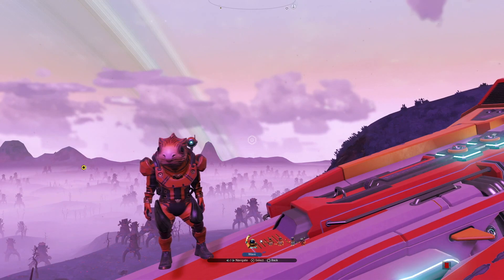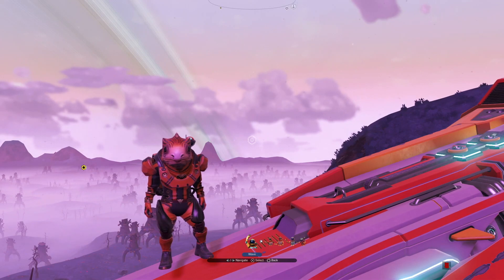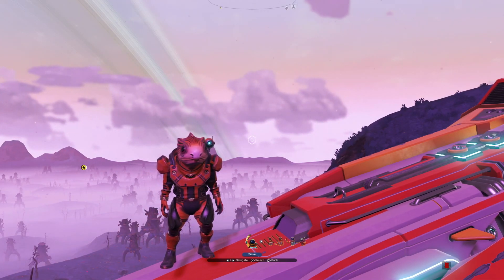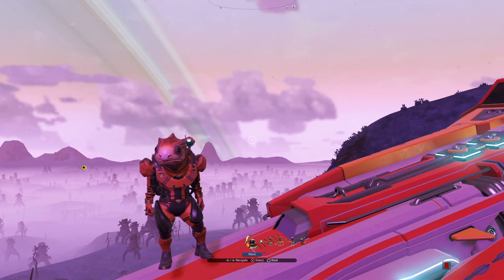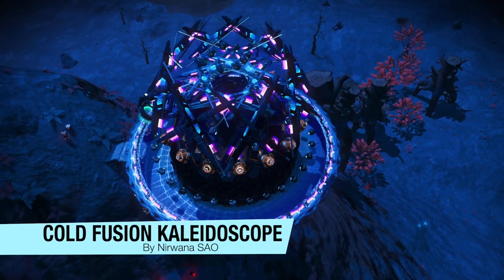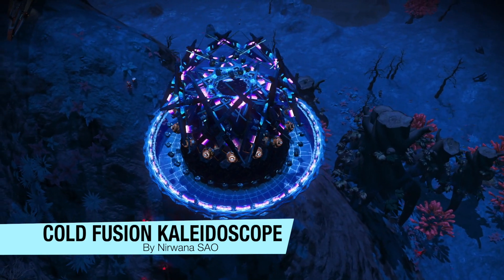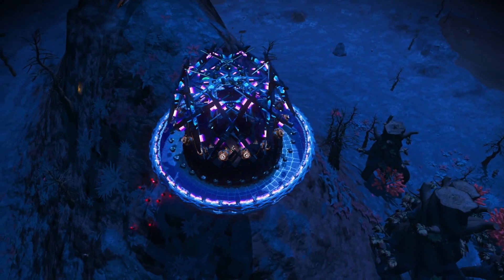Today we are not in the main hub; we are in a nearby system, and this is the planet Nirvana decided to build her Behub base on. The last time we toured this base together, this planet was not an endless morass but a very nice green lush planet. Since Origins, this planet has changed, and it was time for me to do an official base tour of Nirvana's base. Let's have a quick camera flyby.